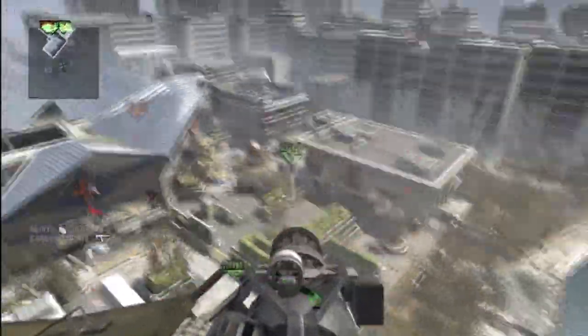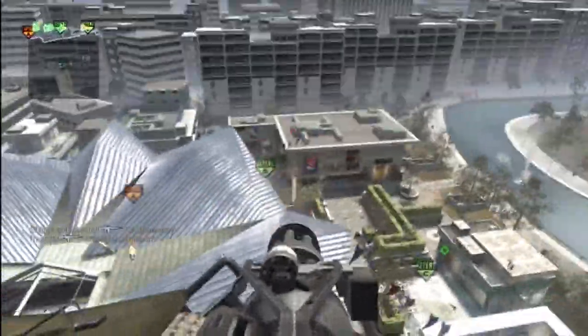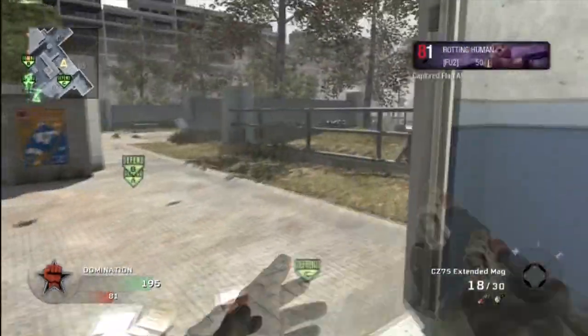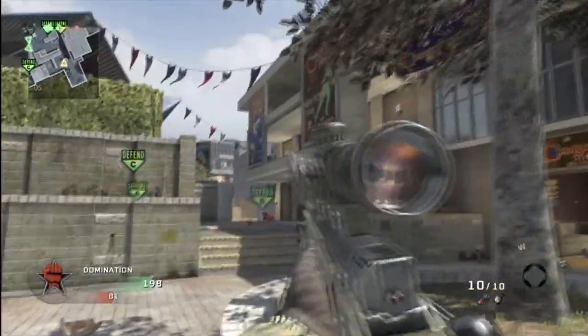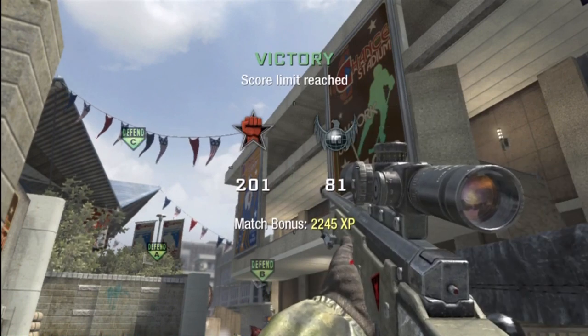I just called in my Chopper Gunner, and this is a Chopper Gunner that I earned from just picking up weapons. So this is a real nice way to use Sleight of Hand in Modern Warfare 3 to its fullest — reloading quickly, picking up weapons, and swapping weapons a lot faster, giving you more primary weapons without having to sacrifice a second tier slot perk by using Overkill.